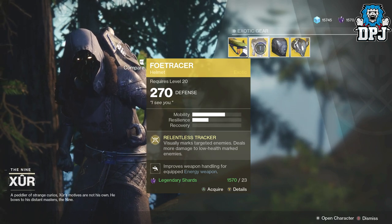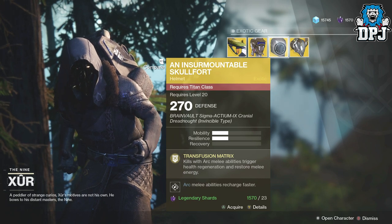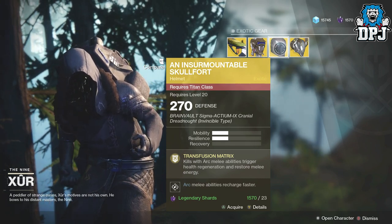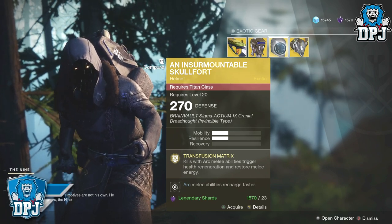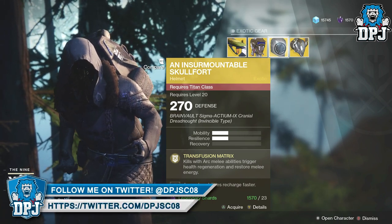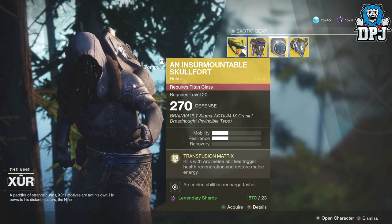We then have the Insurmountable Skullfort for the Titan — this is a helmet — 270 defense, 23 legendary shards. Transfusion Matrix: kills with arc melee abilities trigger health regeneration and restore melee energy. I'm sure he's brought that already.